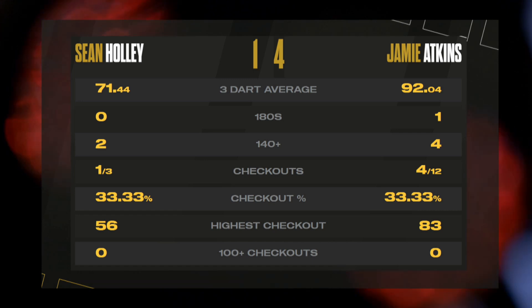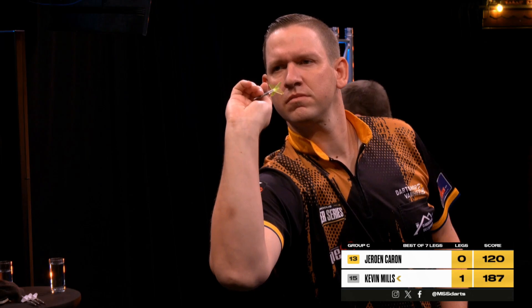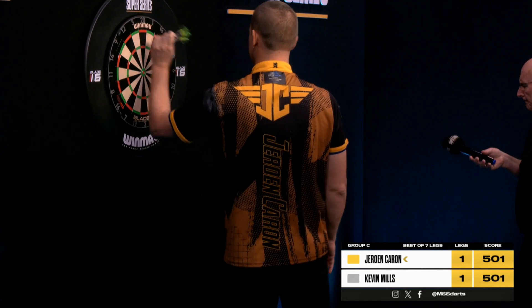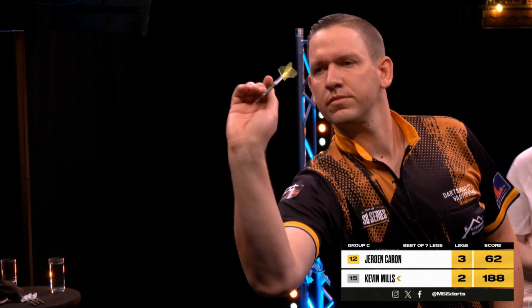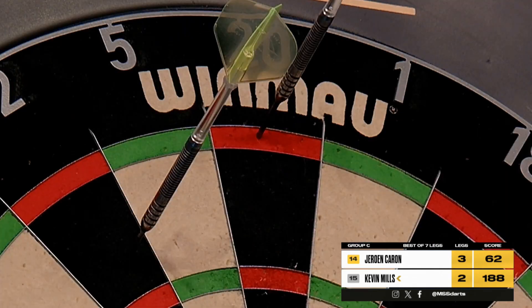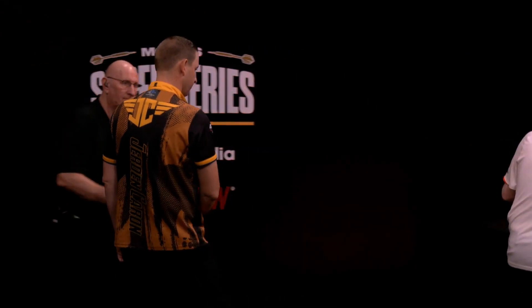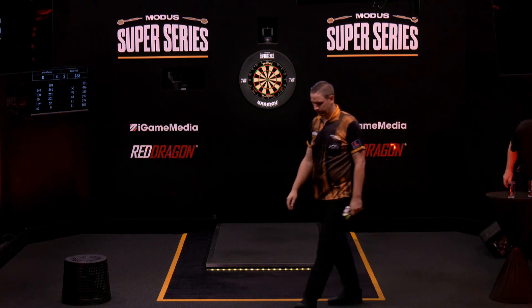One more round of matches to go, kicking off with Jeroen Caron up against Kevin Mills. After a slow and sluggish start, Caron has gone through the gears, found a purple patch, and found a win — then two wins to end his day. He's moved on to four points overnight, putting himself on the outside periphery of qualification. A golden end to the day for Jeroen Caron — an average of 86, a 4-2 winner against Kevin Mills.